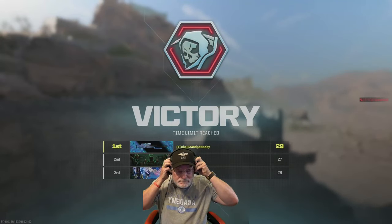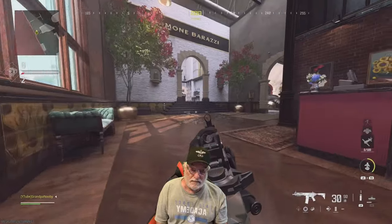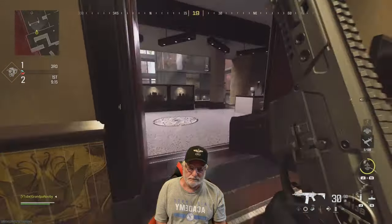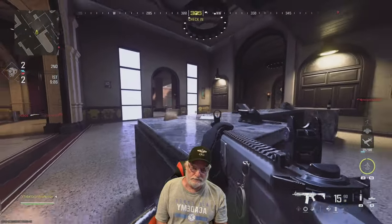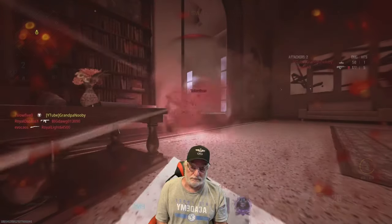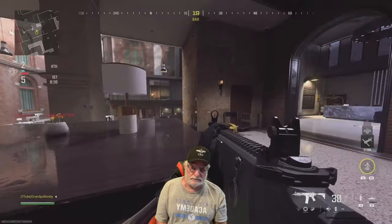Grandpa puts on his headset and listens to some insults — doesn't respond. El Tata B — 2.7 KD — but I think he was one of the campers. This is going to be a more in-your-face map. We're checking into the hotel, which looks like it should be under repair. Grandpa does the typical free-for-all and dies right away. Good ADS movement speed and strafe speed there. Holding my dot right about center. Nobody at the check-in desk so I can't get an extra room key.